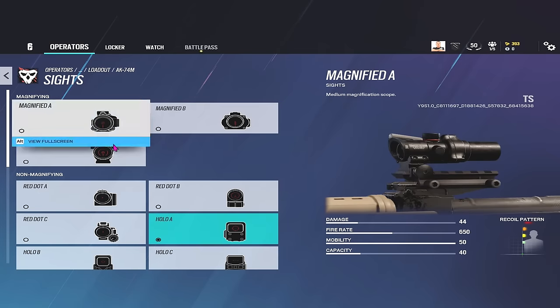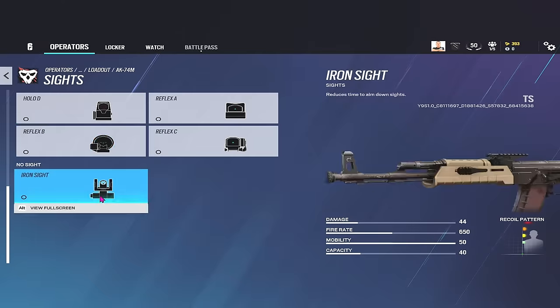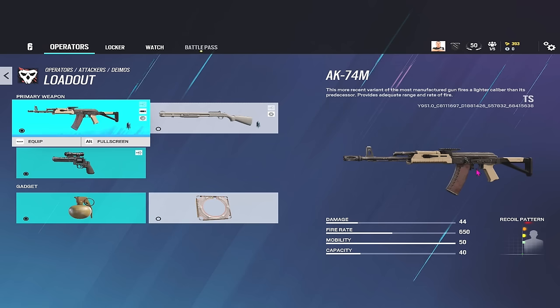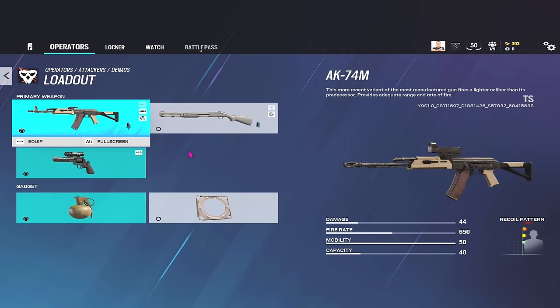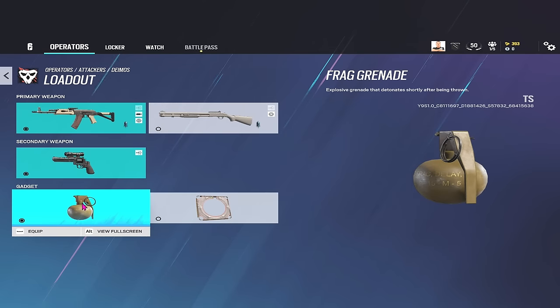For scopes on the AK, you can now put ACOGs on — you couldn't originally but it's now changed. You can also use any of the 1.5x or iron sights. The iron sights on the AK-74 don't look great with the sight mount still showing, so ACOG or 1x is complete preference. For me, I'm a Red Dot main this season. Overall it's a solid loadout — I would use the AK-74M and the Vendetta.